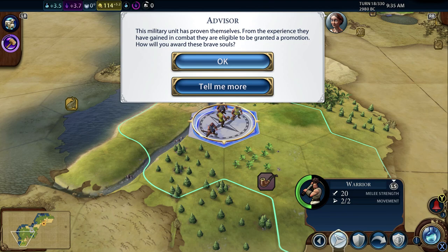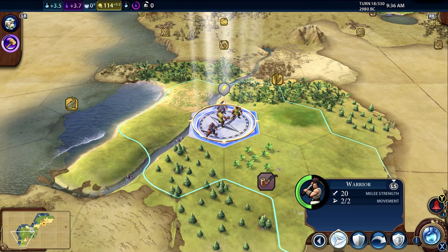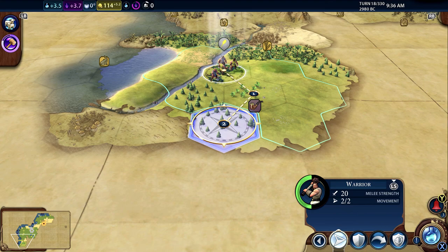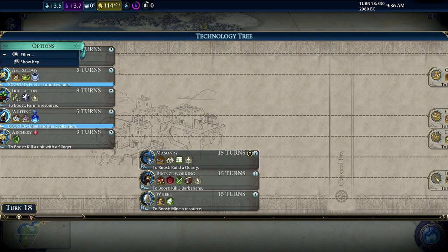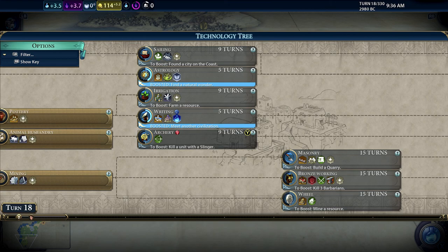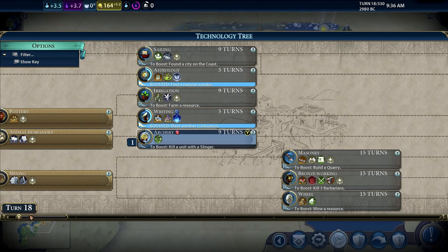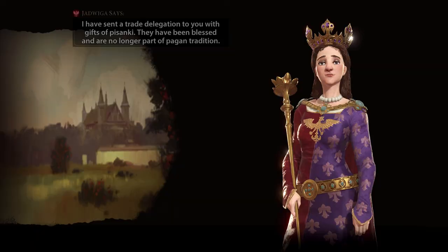It's all kicking off now - lots more stuff happening. Basically, as units are used in combat they can get promotions. We've also got another technology to choose - we could go with archery, for example. On the left-hand side it says 'unlocks unit: Archer', so we'll go with that. As we go through the technology screen we're going to get access to more advanced units, more advanced buildings, and all that sort of stuff. It takes time to progress like this, of course.